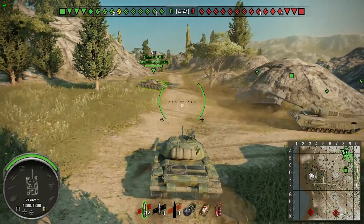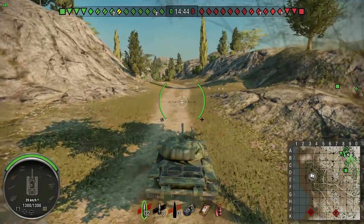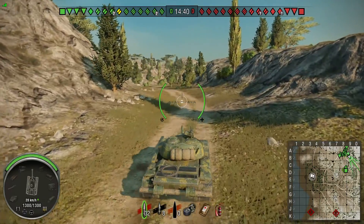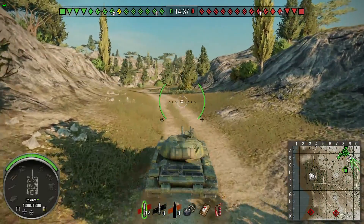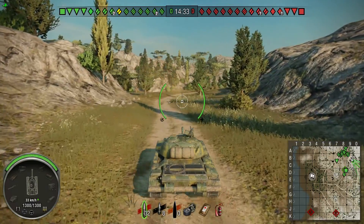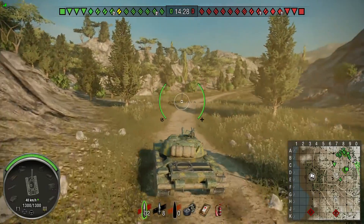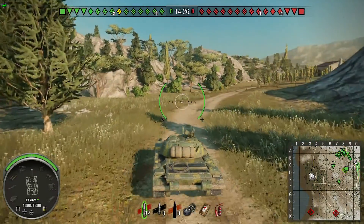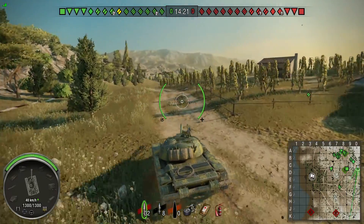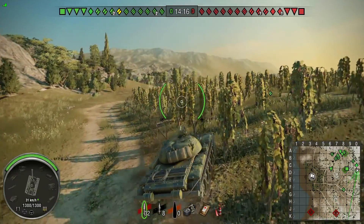So in encounter battles, do we move towards the flag just in case the enemy starts capping, or do we go down an alternate flank and keep the enemy from flanking us? For me it really depends on the vehicle and the map. If it's a large map and you're in a slow vehicle, you should probably start heading towards the flag area. If you're on a smaller map with a relatively speedy vehicle, you can certainly take a little bit of time and check out the flanks, make sure your team isn't going to start getting shot in the rear.